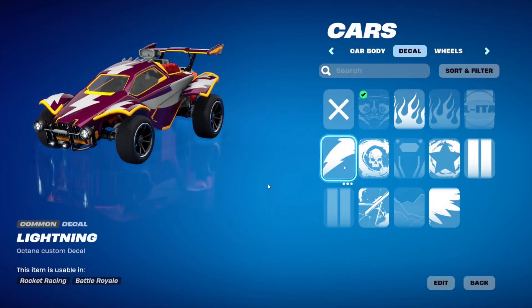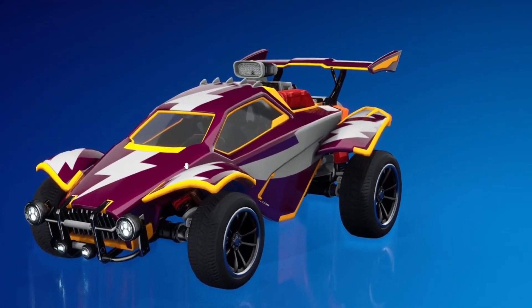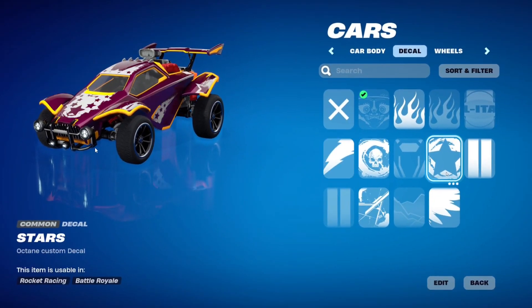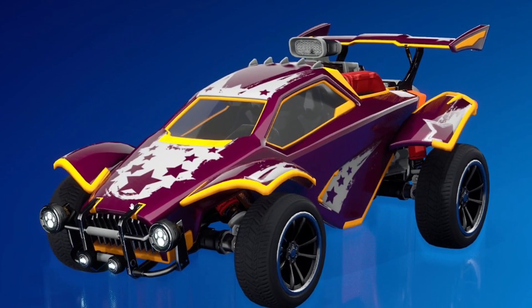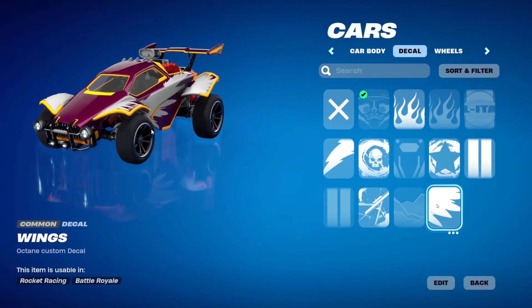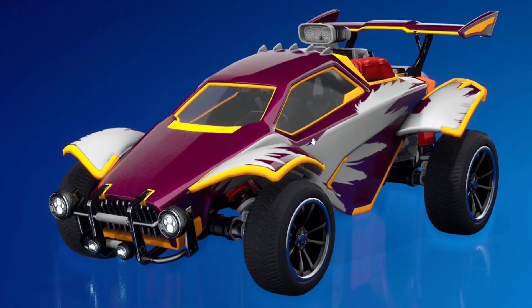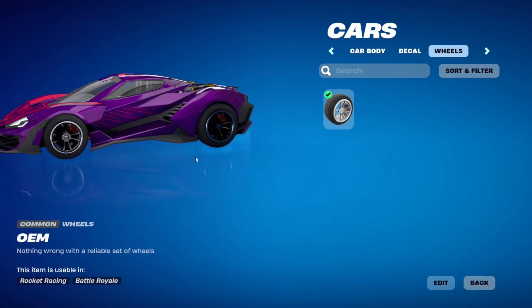Here are the rewards. As far as I can see, the rewards are only going to be wheels, wheel paint, and decals — no car bodies so far. First we have the decals: the lightning decal, which has a lightning pattern all over the Octane car; next is the stars decal; then the wings decal, which you can see here — it puts wings on the sides of the car.